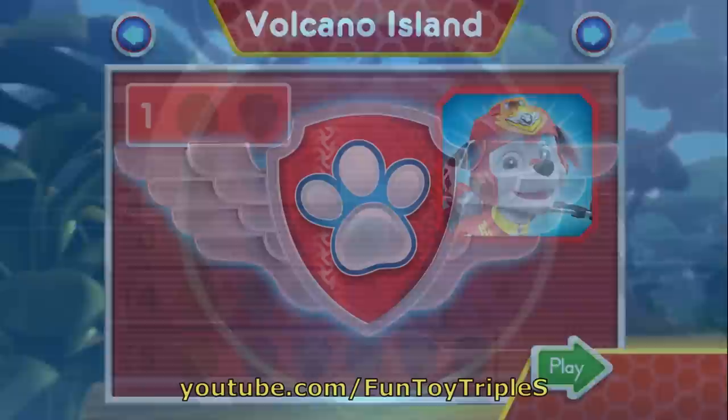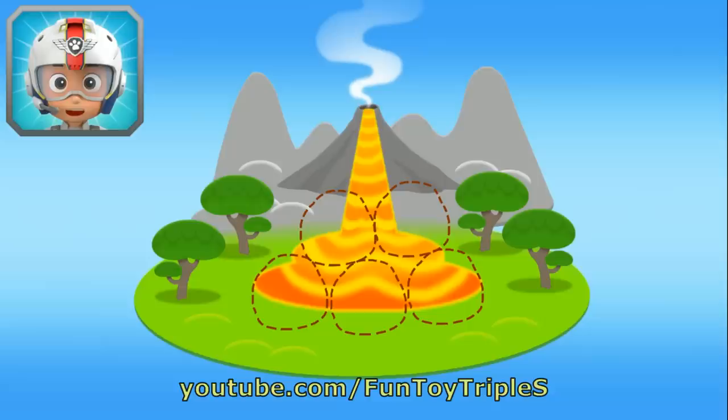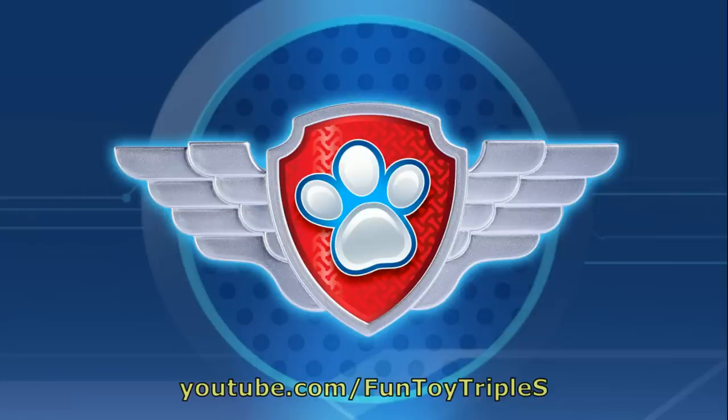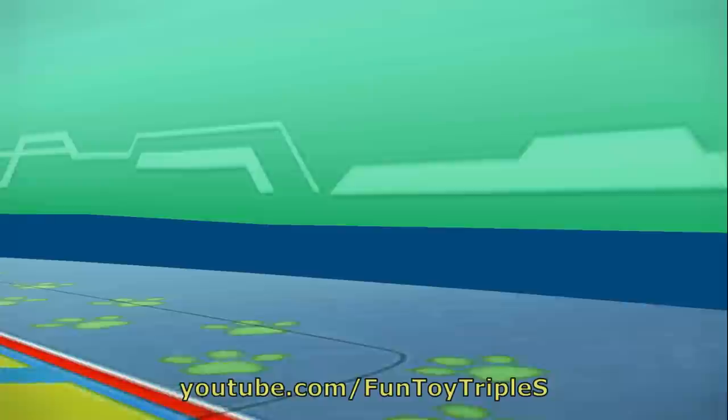Volcano Island — tap Play to start. Marshall, come in! The volcano on Volcano Island has erupted. Rubble got there on the double, but he needs five rocks to stop the lava flow. When you see a rock, fly towards it to collect it. I'm fired up!